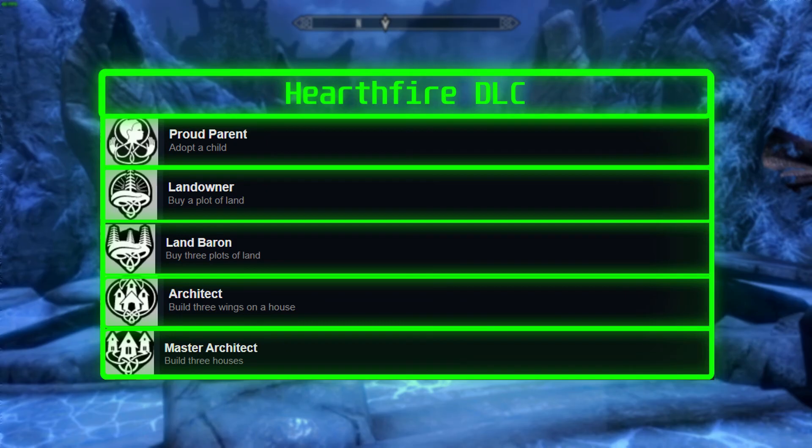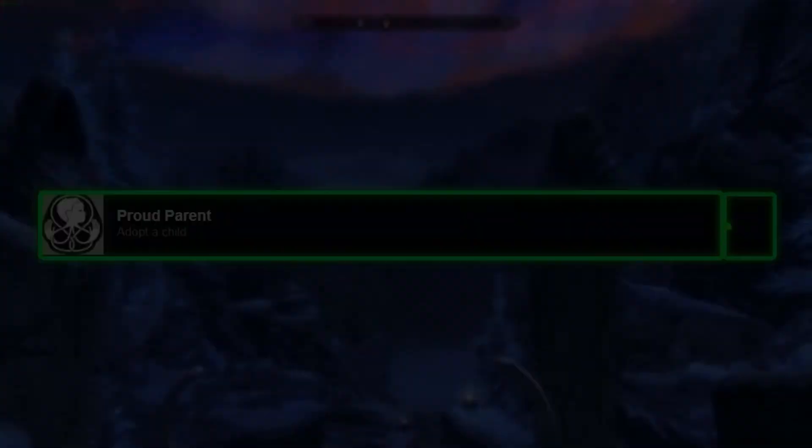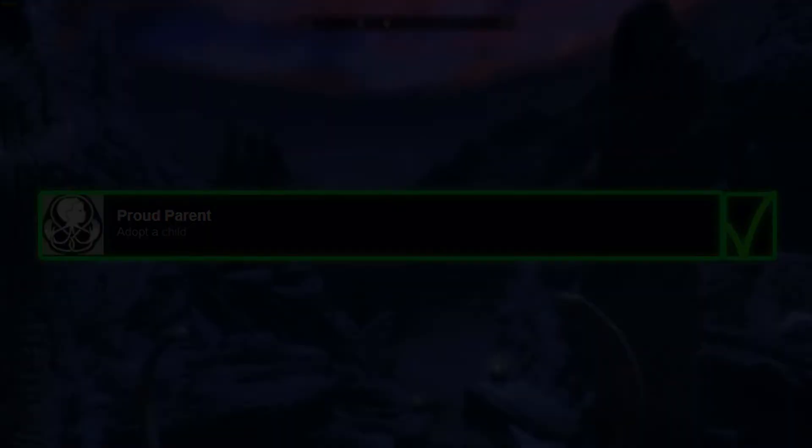Let's continue with Hearthfire DLC. For this achievement, you need to adopt a child. The easiest way to get this achievement is by traveling to Whiterun and finding Lucia. If you have a house, you can adopt her.